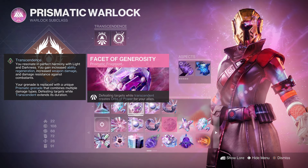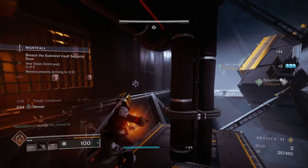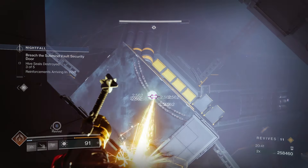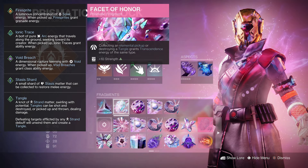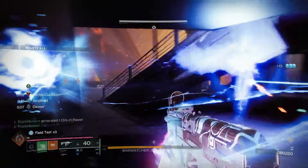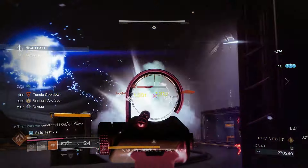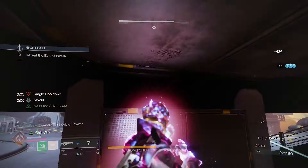Facet of Generosity makes it so kills while in Transcendence have a chance to create Orbs of Power for allies — a support fragment that helps teammates get their supers back faster. Since we're in Transcendence very often with this build, we generate quite a lot of orbs. Finally, Facet of Honor grants Transcendence energy whenever you collect an elemental pickup or destroy a Tangle — light pickups like ionic traces give light energy, while strand shards and Tangles give darkness energy. Just another way to spam Transcendence even more.